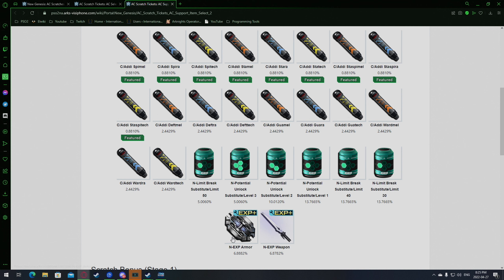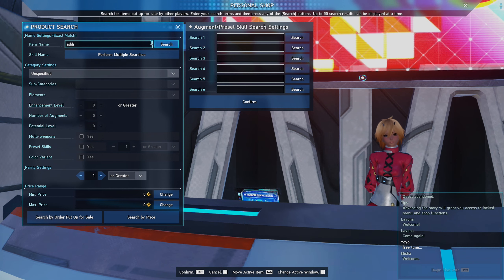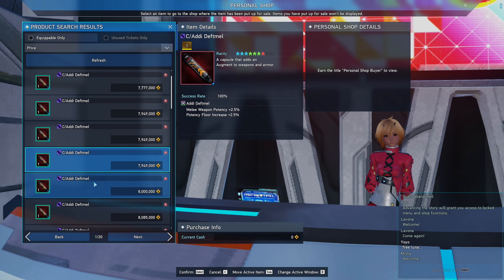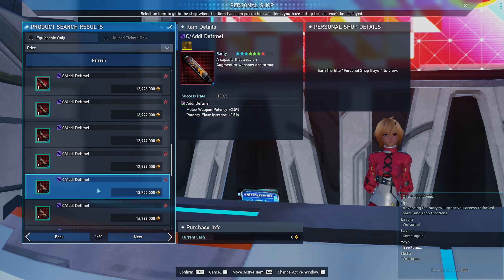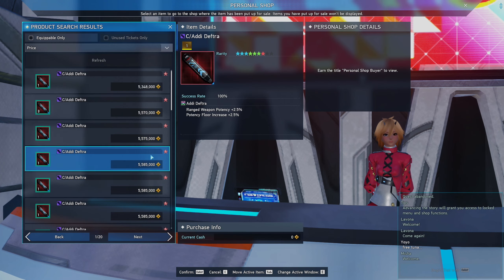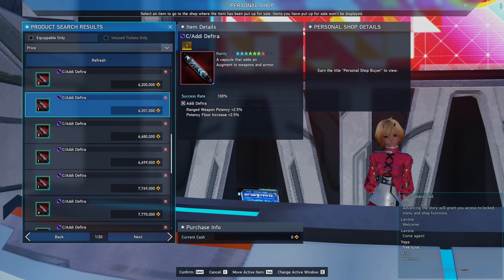So if you look back at the rates on the first AC support scratch — like the idea spy mill, spi ra being 0.8% and then the death mills, death rod being 2.4% — and then you look at the new support scratch and look at the rates here, it is exactly the same.